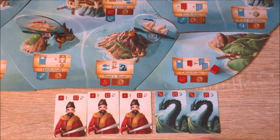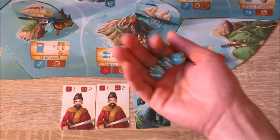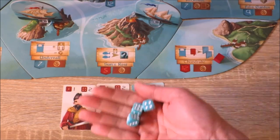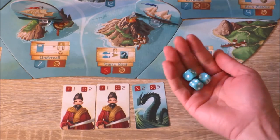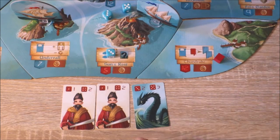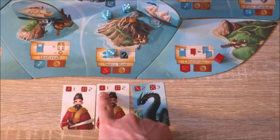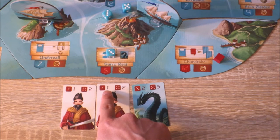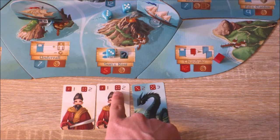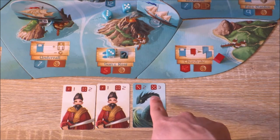When declaring an attack, players select from their pool of pirates and serpents the ones they wish to use. You take a number of dice equal to the number of cards you're using and roll them, then allocate the dice to the cards. For example, if you get a one or more on a pirate, you get one attack damage; a four or more gives two attack damage. For a sea serpent, three or more gives two attack damage, and five or more gives three attack damage.